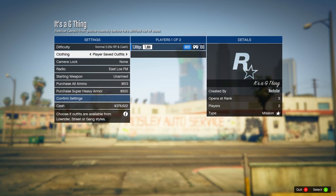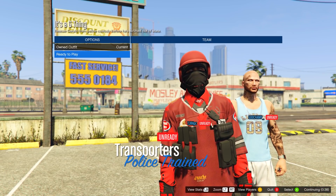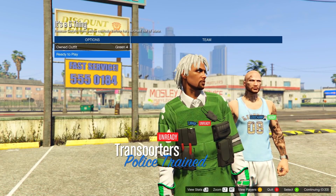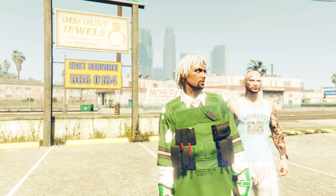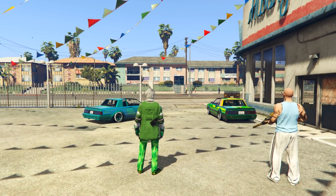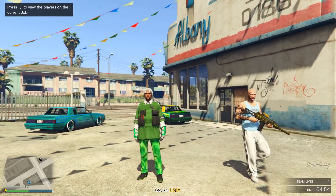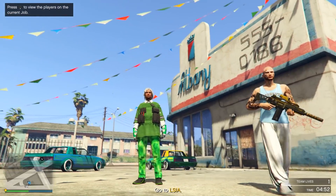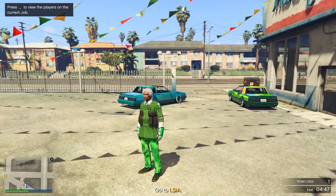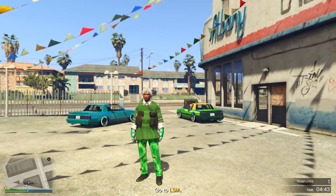Start up It's a G Thing, set the clothing to player saved outfits, invite anyone, and start it up. Once loading, go to owned outfit and scroll four to the right — all the way to green number four — and you'll have this outfit. You shouldn't get the black pouches; those appeared because I had them on my previous outfit. If you have the green joggers it will look a lot better. From here, go and save it in your apartment wardrobe.